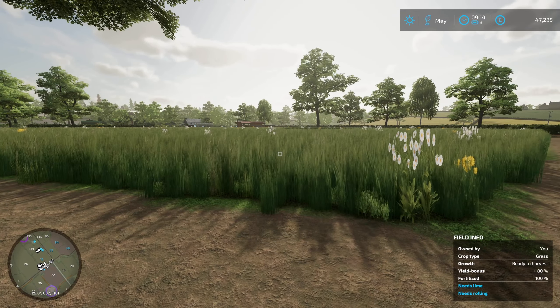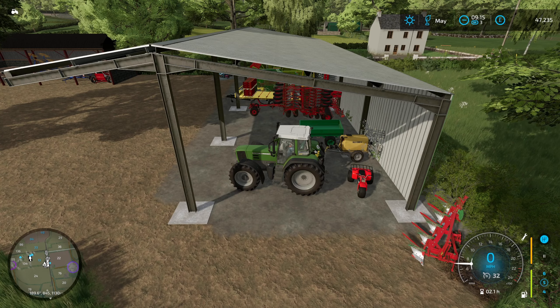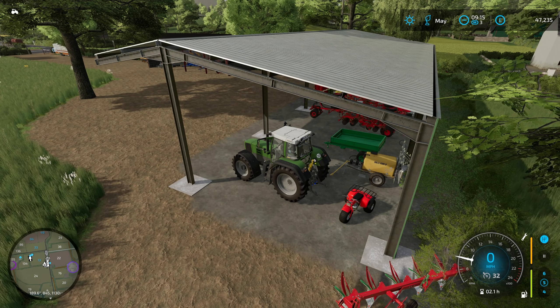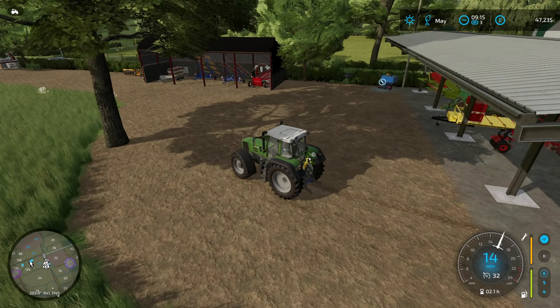Why aren't you getting your chainsaw? I totally didn't touch the scroll wheel. And we've got a new mower to test out. Basically we are going to figure out — we'll use the big vent today — but we are going to figure out whether this mower can swath. If it can, we can throw the baler on the back and do the whole thing in one go. If it can't, we can still throw the windrower on the back and use that. I think it's kind of a good way to go, because the width is excellent.